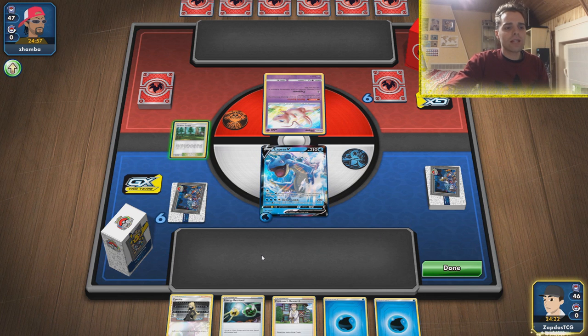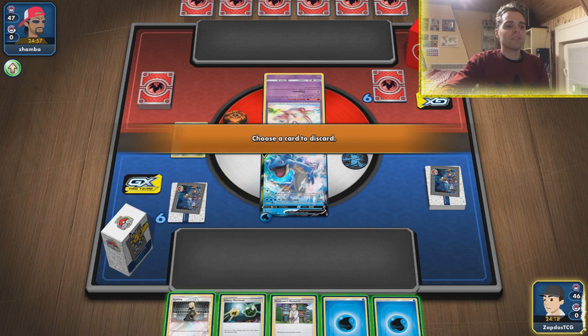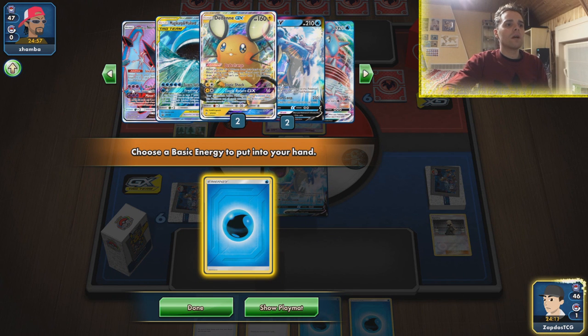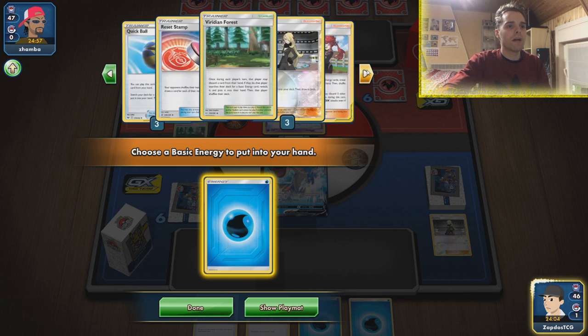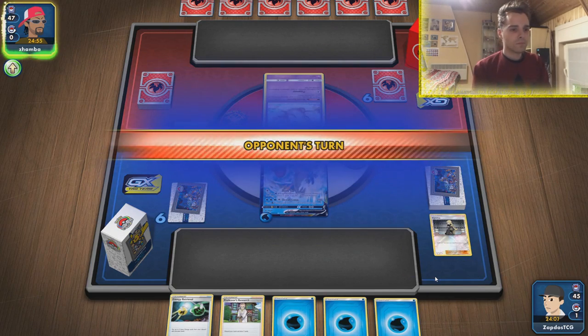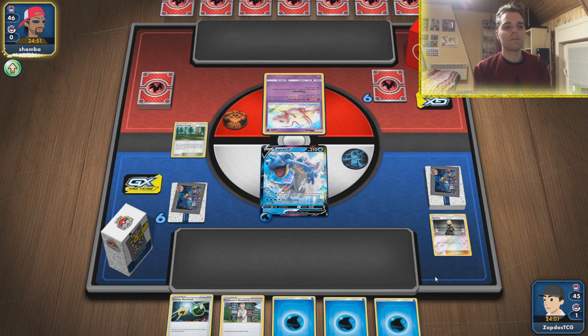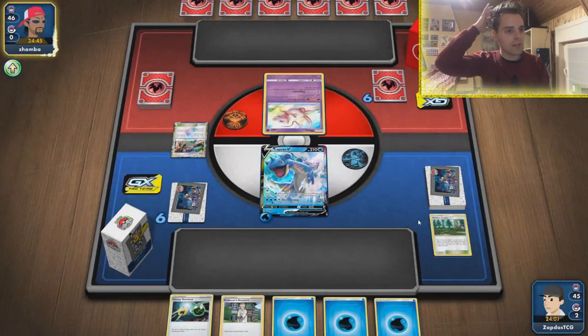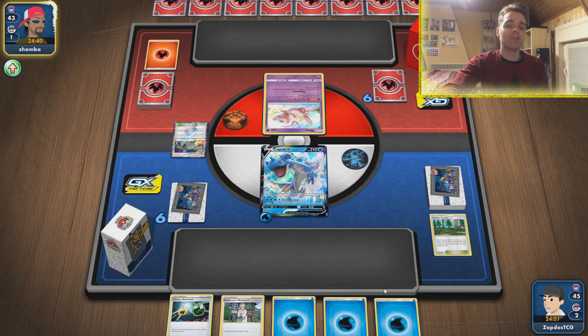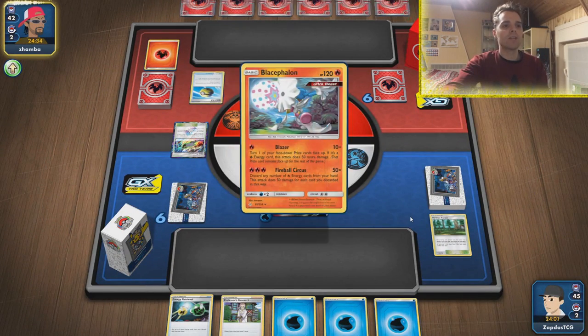We're going to get out Viridian Forest, manually attach to Lapras, and go for the pass. We did not find Quick Ball or Snom even though we play four of each. Heat Factory is already popping up — he's drawing cards and is probably playing Baby Blacephalon. You might think we have an advantage here, but the bad thing is he's playing the Mew, so using our Magikarp and Wailord strategy is going to be harder. Also, if we go into the VMAX he takes three prize cards for that.